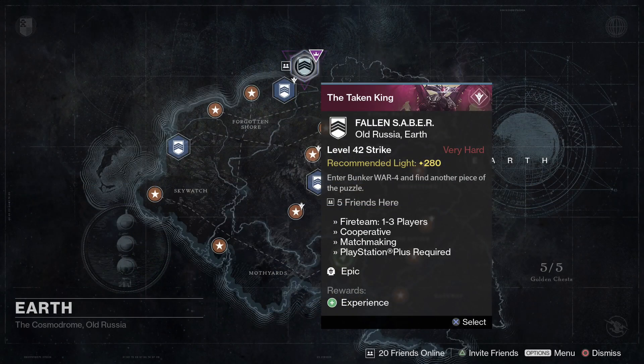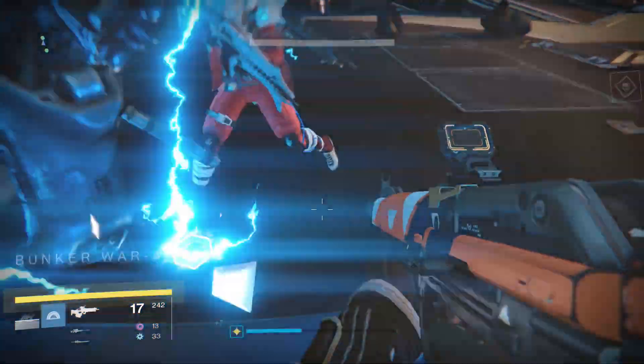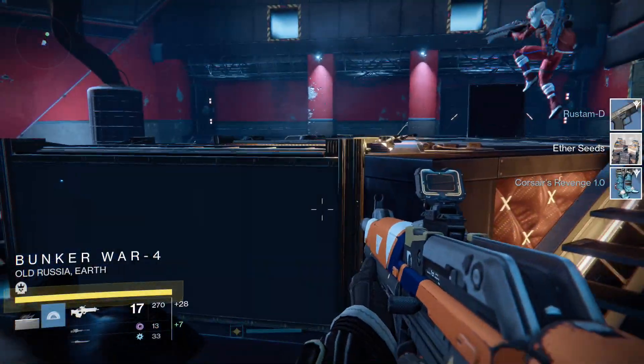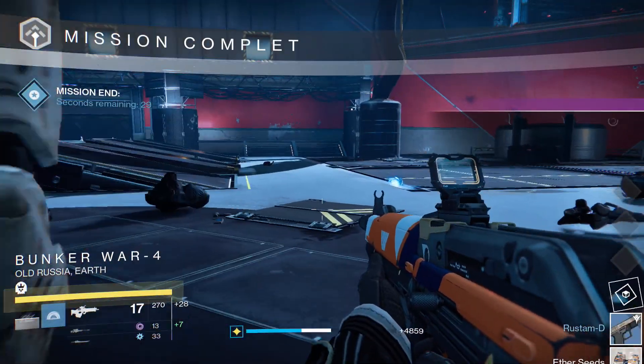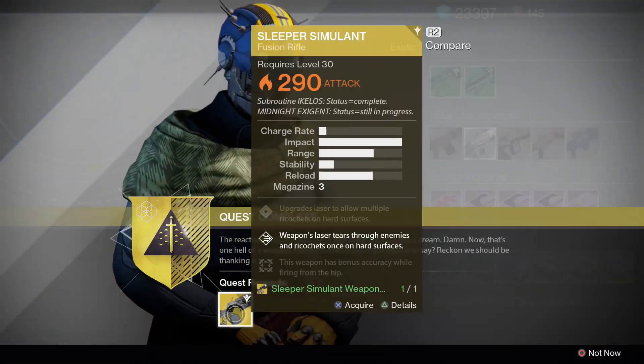You have to do a light level 280 version of the Saber Strike. Fortunately it is matchmade, but it's no walk in the park. There isn't anything special you have to do other than complete the strike. After killing the Saber Shank, you get the Sleeper Simulant frame. Go to the tower and talk to the Gunsmith to get your Sleeper Simulant.